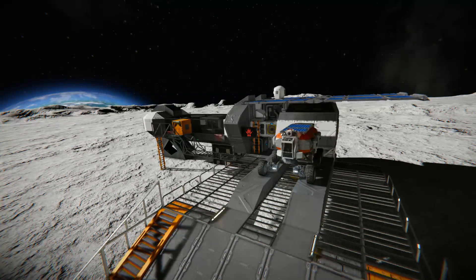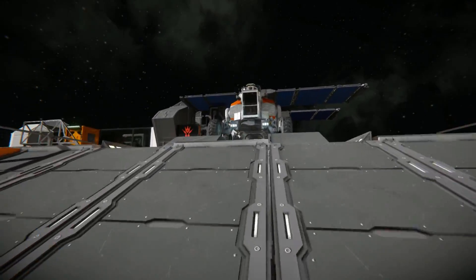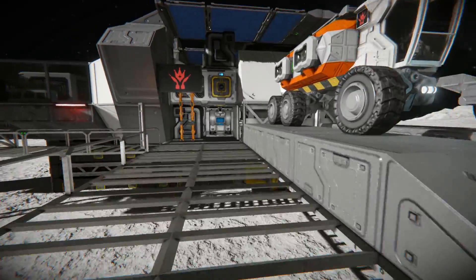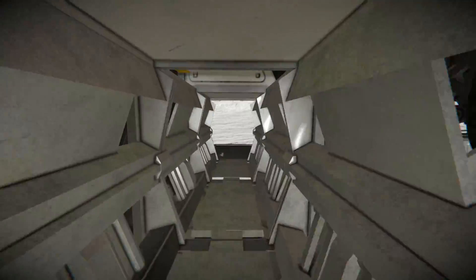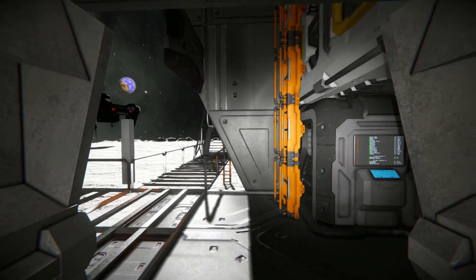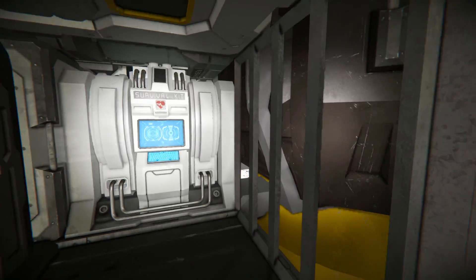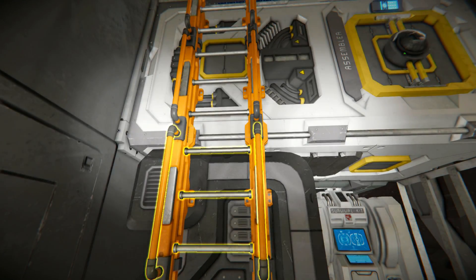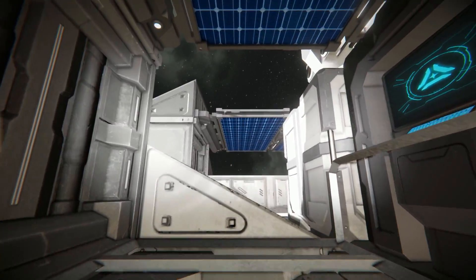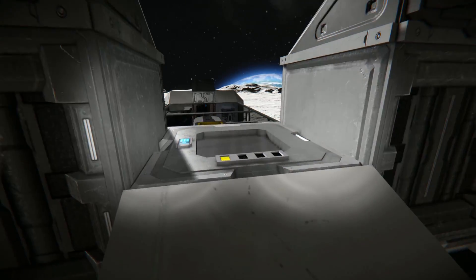Now I'll take control of my character and we'll have a quick look around the interior. Walking around here we can just walk through these passageways. We can look up and do a bit of repair work on that connector if wanted. There is the programmable block with the auto door and airlock. Climbing up this ladder takes us to the top of the outpost where we can access that programmable block.